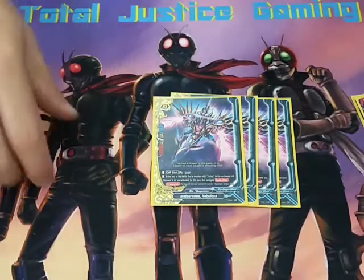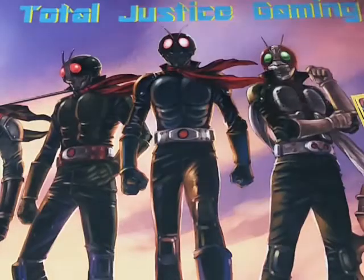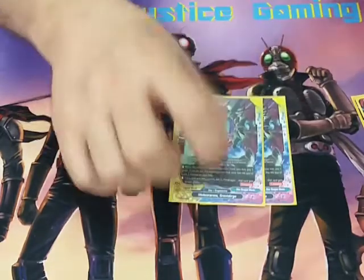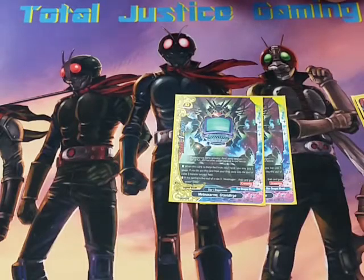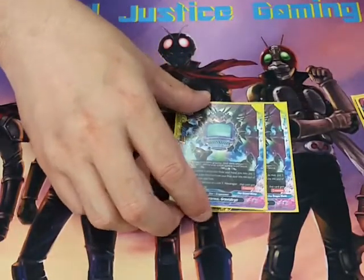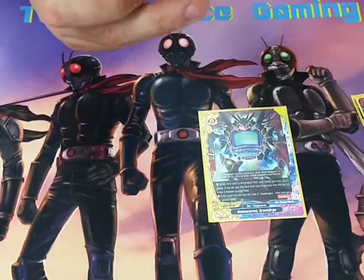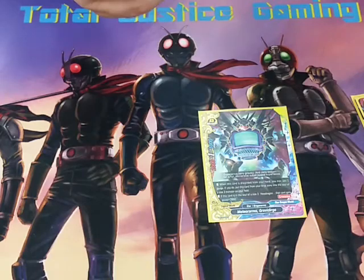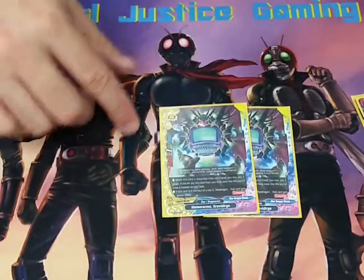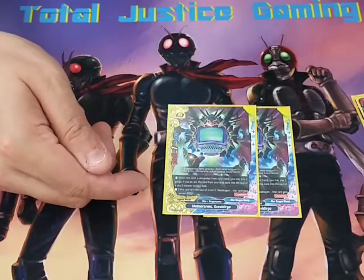Next up we're playing 4 Nebulosas — this gives me double attack. Then 2 Meteor Arms Gravidia Jug. When it's scarred from the hand you may pay a gauge and if you do, put this into the soul of a size 3 monster. I'm really using it for the bottom effect: if it's in the soul of a size 3 Neo Dragon, you get plus 3000 power.